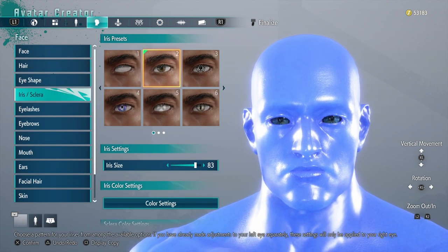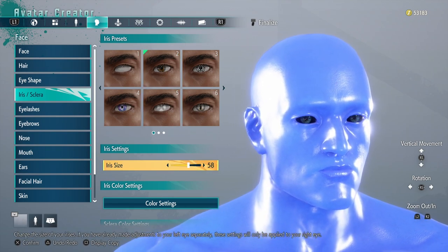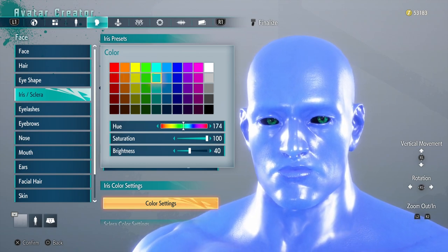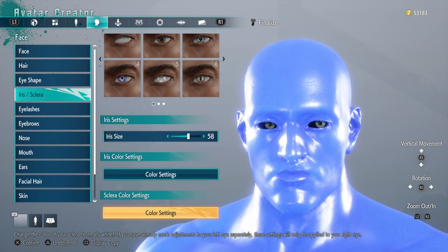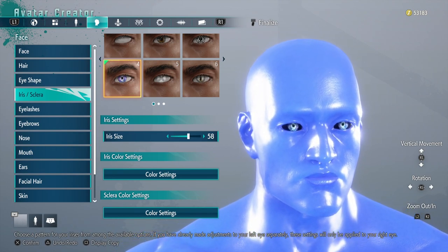Next, we're going to change his eyes a little, so we're going to go to iris 2 and adjust it so we have a black eye shape while the iris is glowing. I'm going to keep those settings but change to iris number 4, because I think that works a lot better for him. There we go, much better.